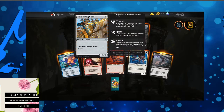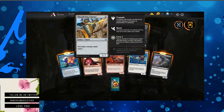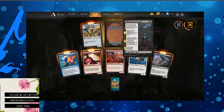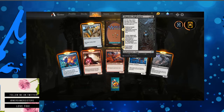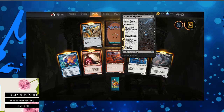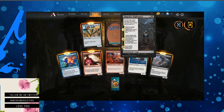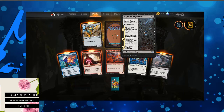Thundering Chariot — first strike, trample, and haste. That means it hits before they get hit, it can overpower their toughness and hit the player if their toughness is less in their attack, and it can attack right away with no summoning sickness. Elspeth's Nightmare — I love Elspeth, one of my favorite Planeswalker storylines. Destroy target creature an opponent controls with power two or less. Target opponent reveals their hand; you choose a non-creature, non-land card from it, that player discards that card. Exile target opponent's graveyard.